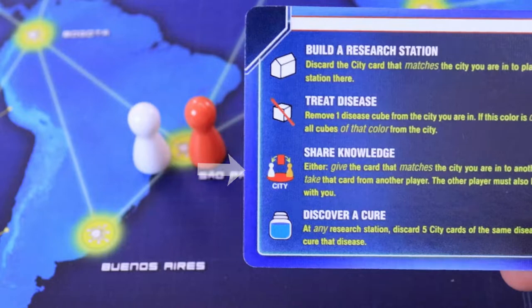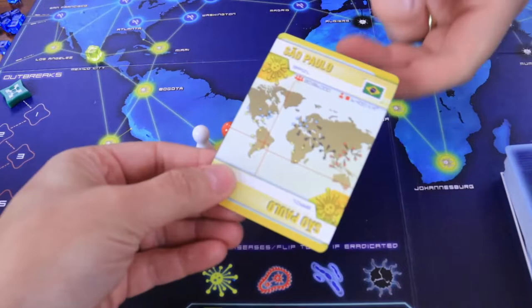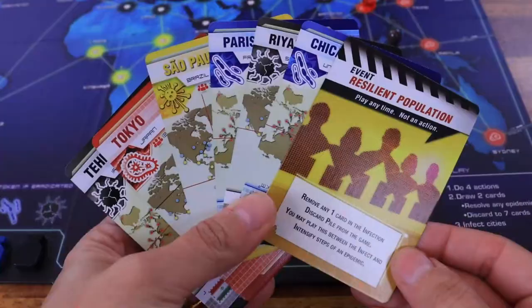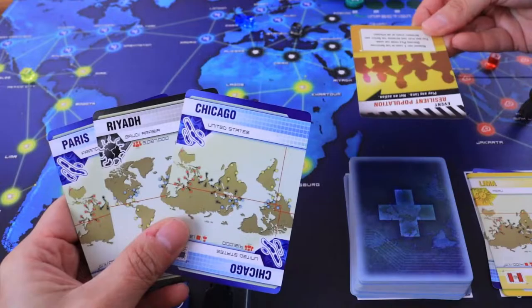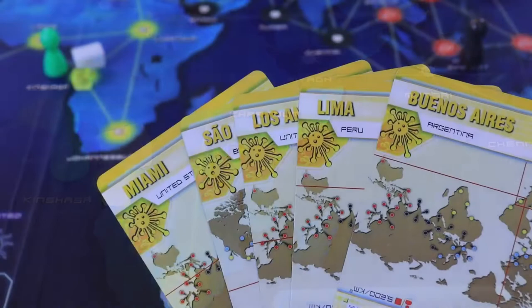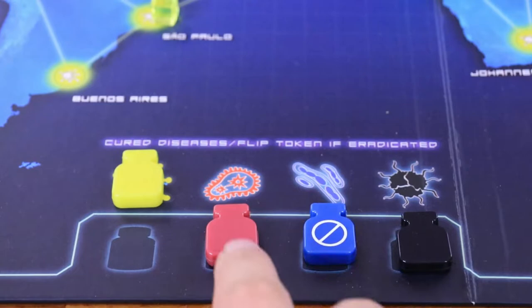Share Knowledge can be done when two players are in the same location and agree to do it. The player can either give a city card that matches the current city or take a city card from another player. If you have more than seven cards, discard a card from your hand or play an event card. Event cards don't count as an action and can be played by any player at any time. Discover a Cure can be done at any research station by discarding five city cards of the same color to cure the disease of that color. Move the disease cube marker to the cure indicator. Discovering a cure is the main goal of the game, and once the players cure all four diseases, they win the game.